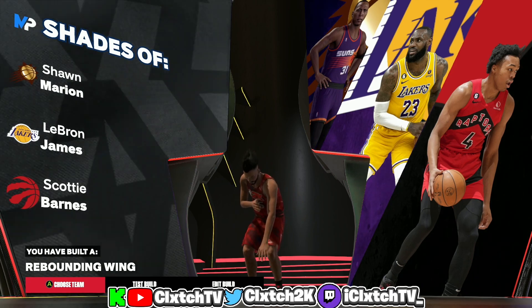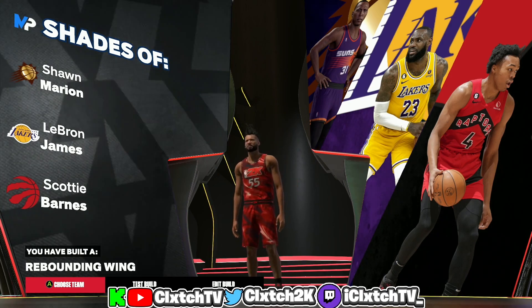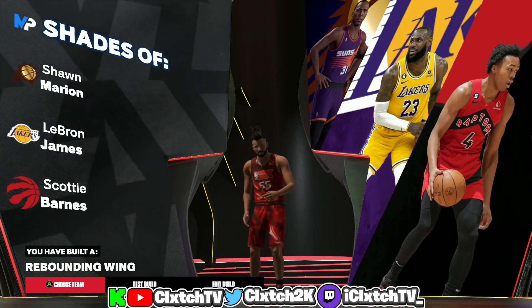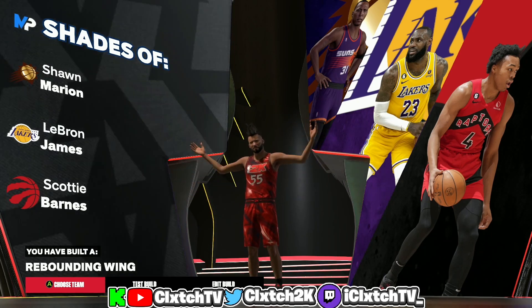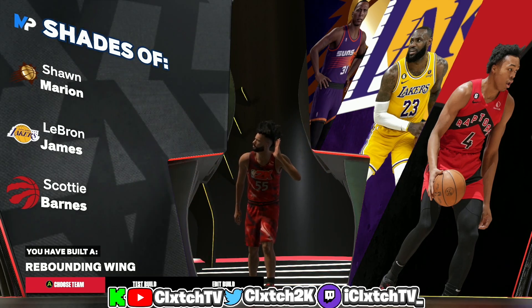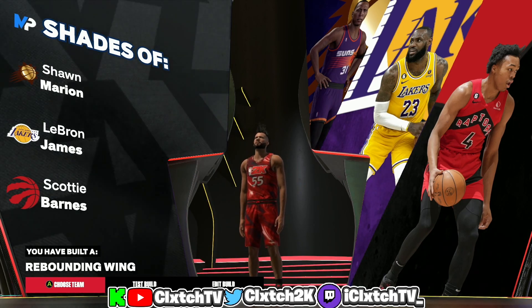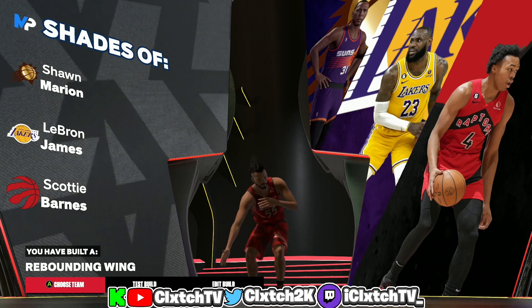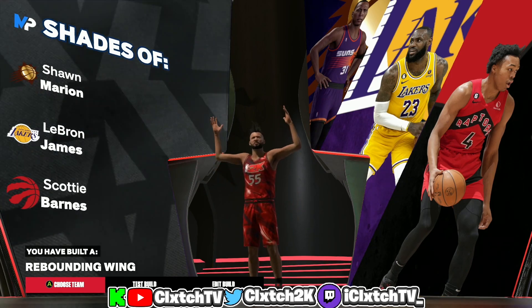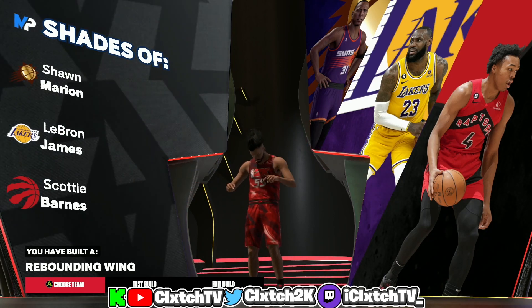This build has shades of Shawn Marion, LeBron James, and Scottie Barnes — pretty nice that we get the LeBron comparison. This is the rebounding wing build, brought back from NBA 2K20 where it was very popular. I figured out how to make it in this game. Let me know what you think in the comments below, and if you have other build requests drop them down below. Make sure to like and subscribe if you're new — I'm out.